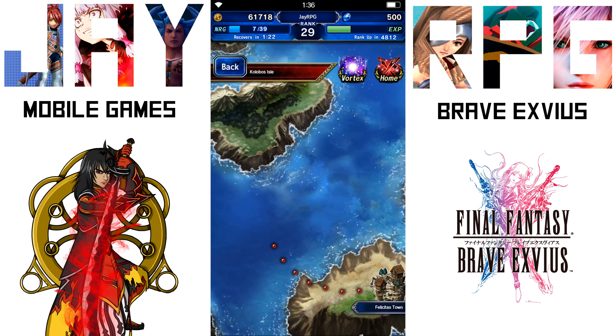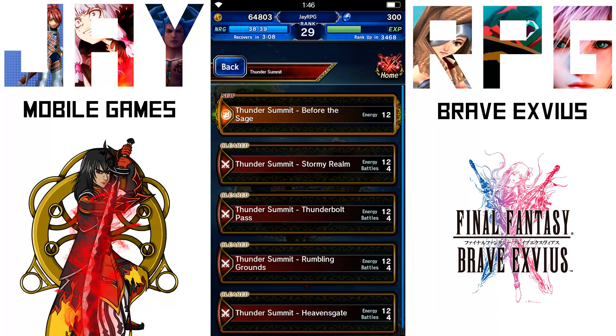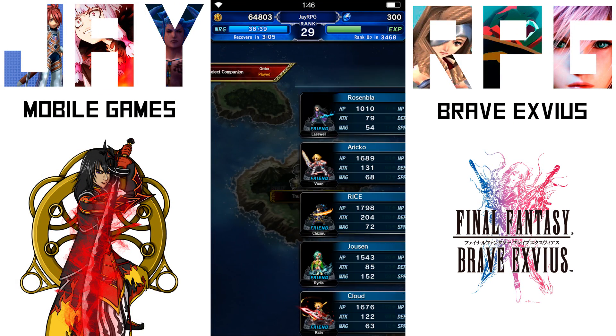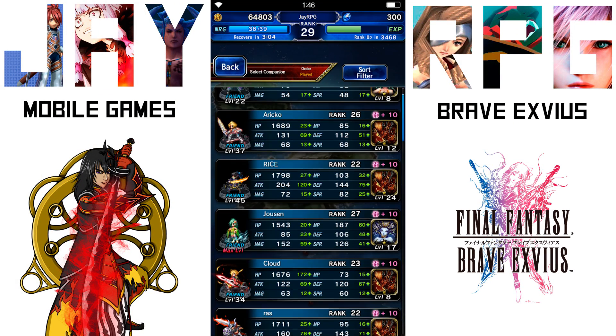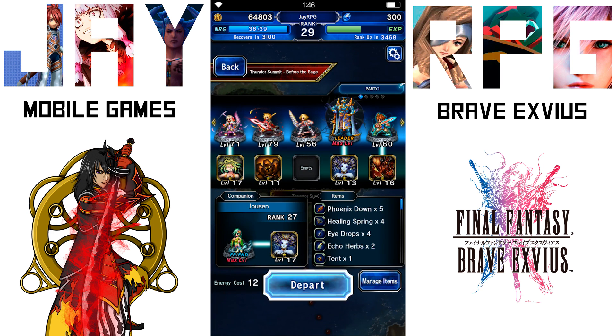After finishing that quest, exit the town, and that will unlock the Thunder Summit. Now you're going to have to go through and complete all the other quest things first — I think there's four of them — and then after that you get to his lair.